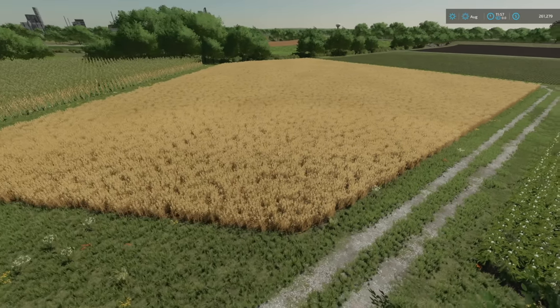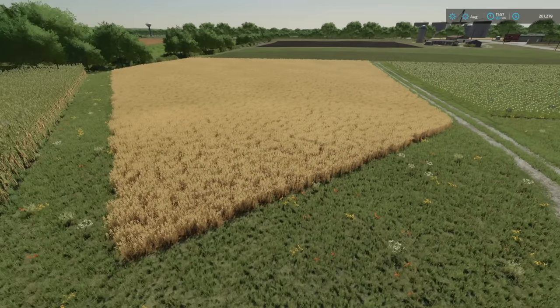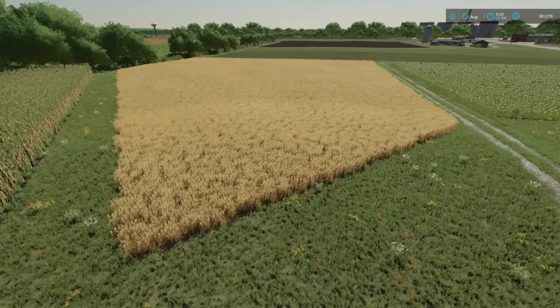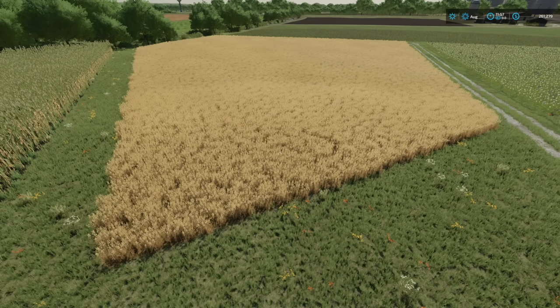After harvesting, just plant something in there and you can field flip the next year as well — it's kind of like owning a bunch of fields that you don't have. Giants nerfed the old process from FS19, but in FS22 it's controllable now, whereas before it was totally random. Harvest it, plant whatever you want, and sell the field back — you're ready to go for next year.